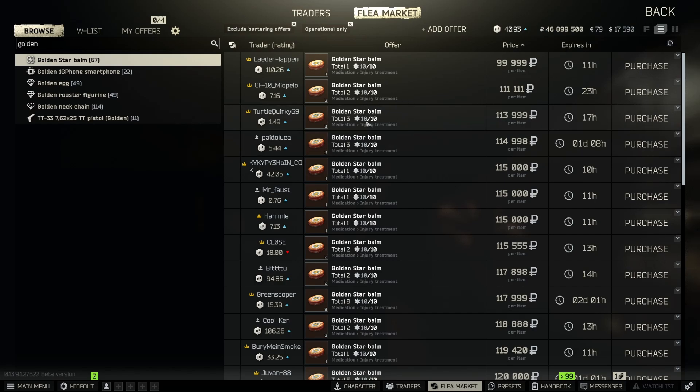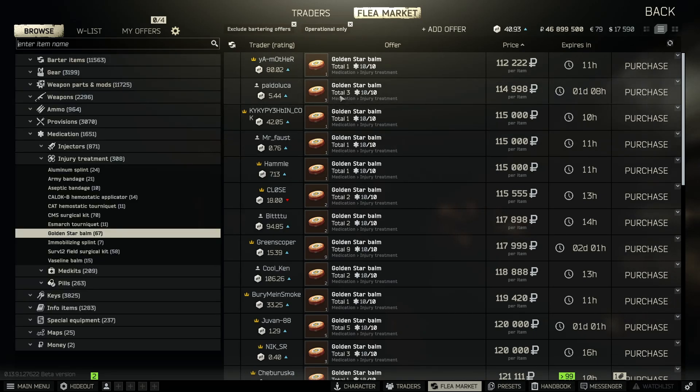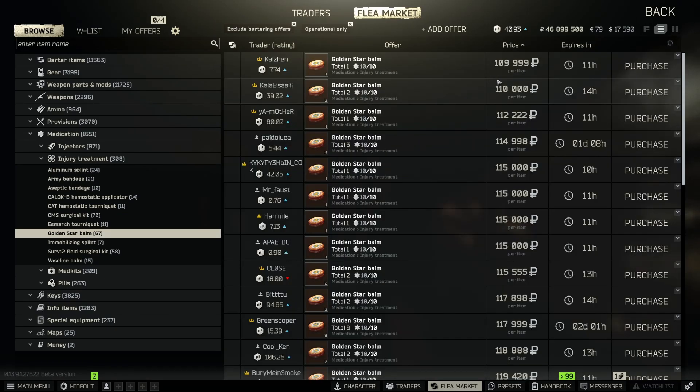Another great place for golden star is the resort on Shoreline — there are a ton of med spawns in there. If you find one, definitely take it out of raid and throw it up on the flea market to make some money. I believe they get expensive because of the propodol craft in the hideout. It's also a very good painkiller that people love using, though with the changes to painkillers this wipe, I don't even really use golden star anymore.